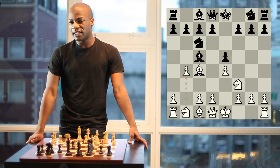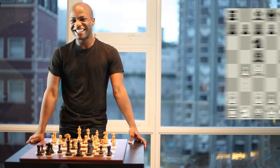With this opening, white is aiming to get a big lead in development, get a big grip on the center, and he's looking to blow black up literally from the first moves. Let's take a look.